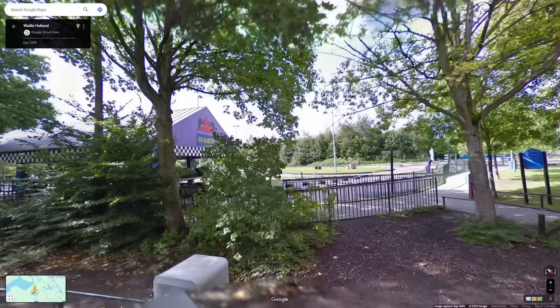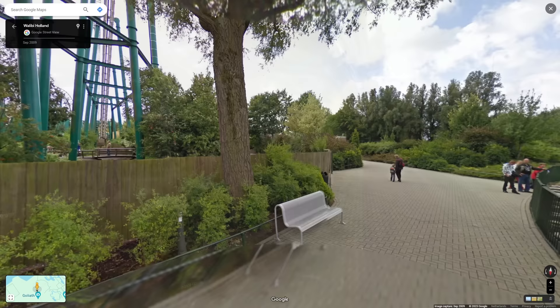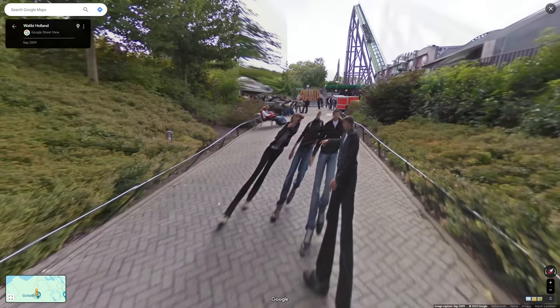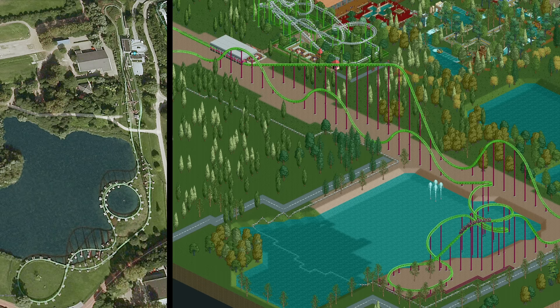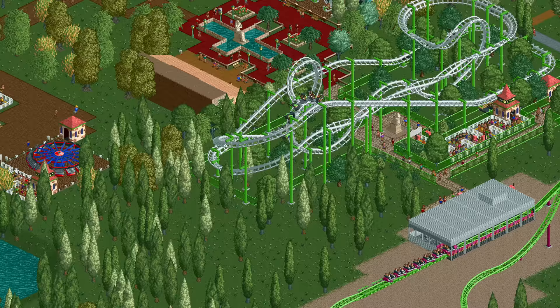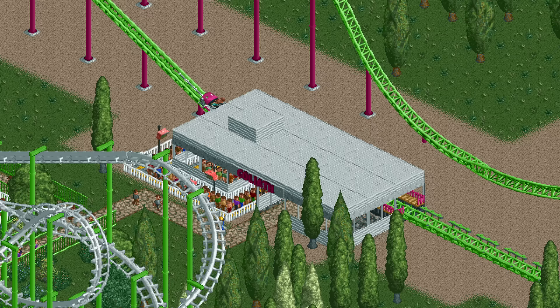And then there are the missing rides. First there is the go-kart between the Enterprise and Goliath — the go-kart ride type exists in the game but was somehow not built here. Past that go-kart you would reach Goliath, the flagship coaster opened just a few months before the game came out. Goliath does exist and is incredibly accurately designed, but the pathing is entirely wrong. Instead of walking around the white coaster and past the go-kart, that section doesn't exist and instead you access Goliath by going underneath the white coaster.